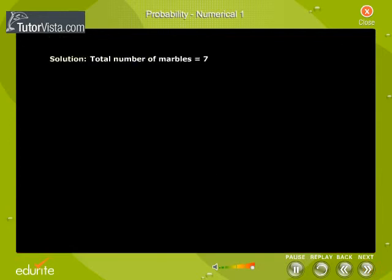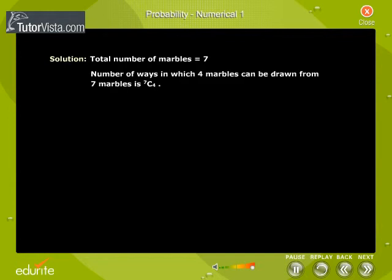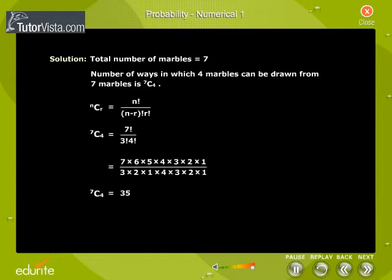Solution. Total number of marbles is equal to seven. Number of ways in which four marbles can be drawn from seven marbles is 7C4 ways, that is equal to 35 ways. Therefore, N of S is equal to 35.